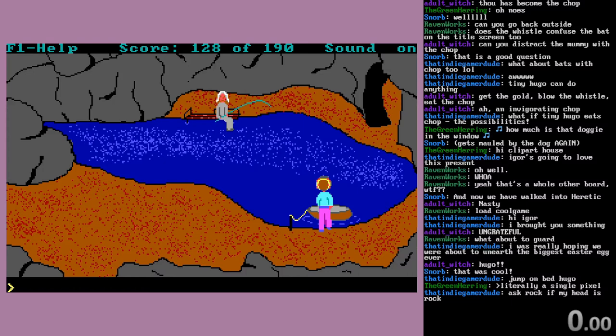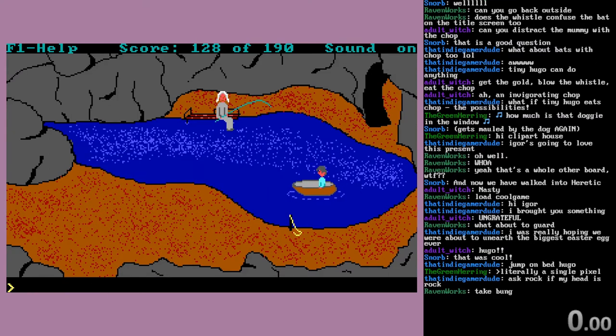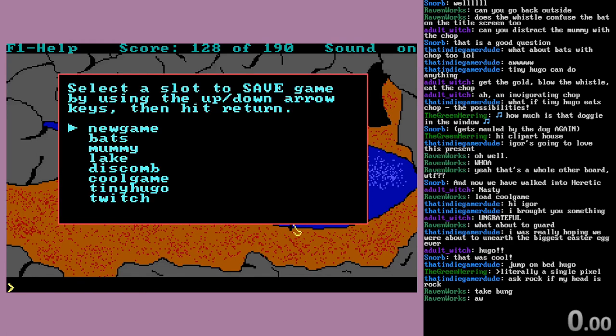Let's go back to the lake. Do I have everything? Knife, bung — perfect. Why is it not letting me get in the boat? Plug hole. Plug hole with bung. There we go. Ah, spaces. The boat is still the boat — has been destroyed.